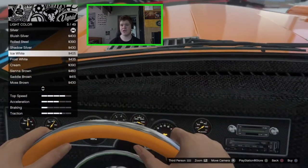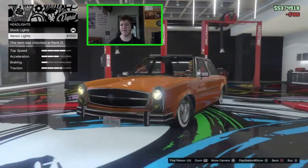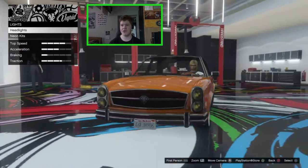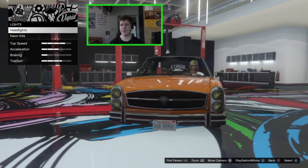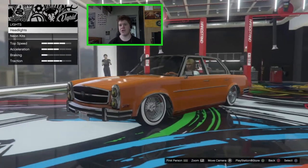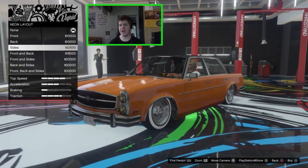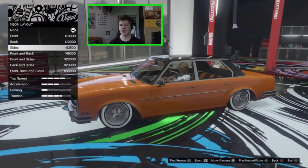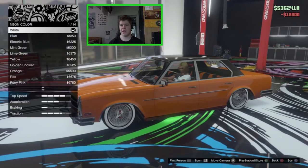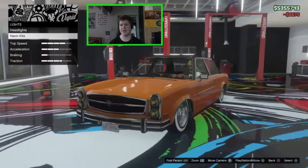For the light colour we'll just set that to ice white to make it a little bit clearer. The headlights - we can obviously fit the Xenon lights if we want to, but it does have these yellow light covers so if you go for the Xenon lights it looks a little bit weird, so I'm just going to leave them stock. For the neon kits we're going to go for some neons today - it's a low rider after all. I'm just going to go for the side ones and I think we'll go for like a red, just a nice red right there.